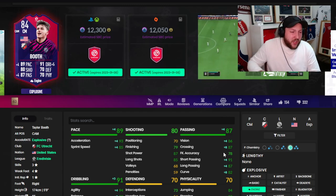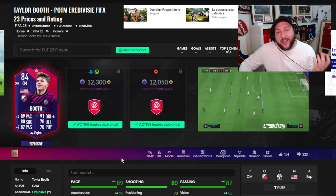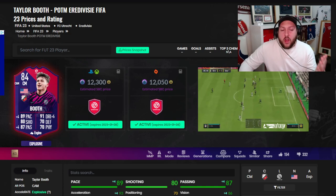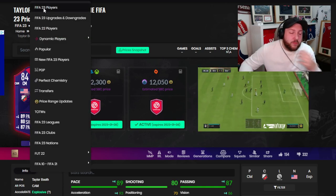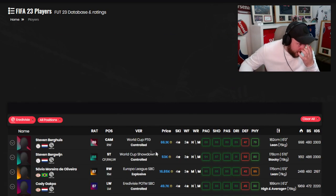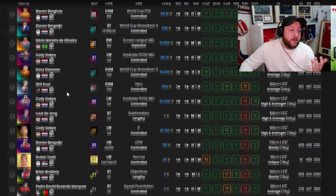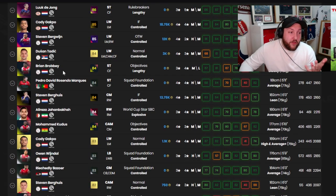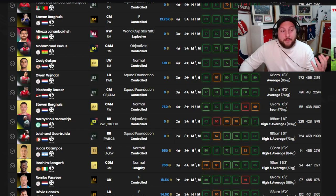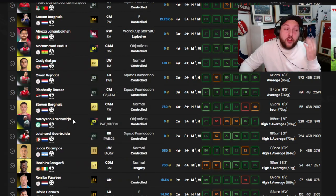He can play CAM or secondary striker. In terms of Eredivisie midfielders, we've got so many. It's between a Hunter, an engine, or a marksman. We've got Berkhois, Berkwin — both SBCs. Still got Salvio. Gapho was player of the month. We've got some 84s and foundation cards, Kudos from the storyline — free. Also Bazowa and Kassin. So it depends if you want a first-owner American player, because they're going to help you with icon swaps, especially for Eredivisie and USA — he can tick two boxes at once.